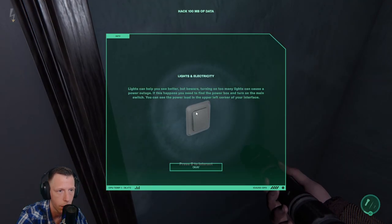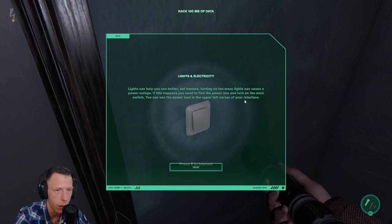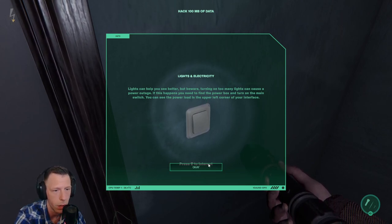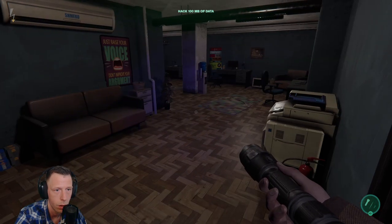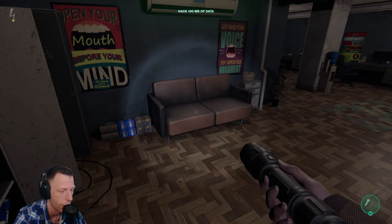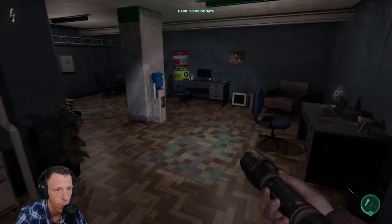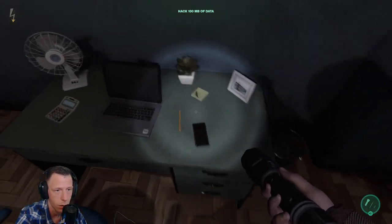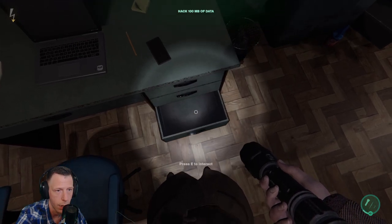Can we turn on the lights? Lights can help you see better, but beware — turning on too many lights can cause a power outage. If this happens, you need to find the power box and turn on the main switch. You can see the power load in the upper left corner of your interface. Oh, we can turn on UV lights! How do we get rid of it? I don't know how to get rid of it. And we have computers.